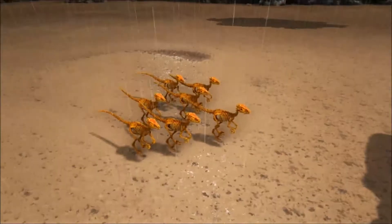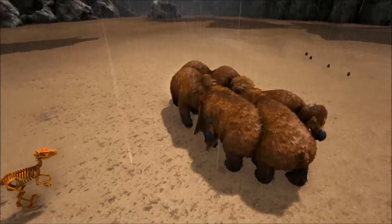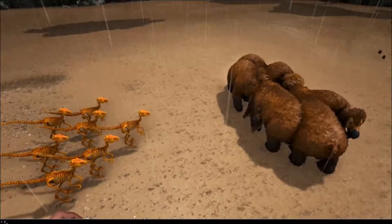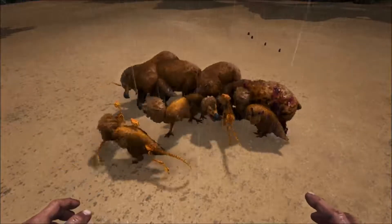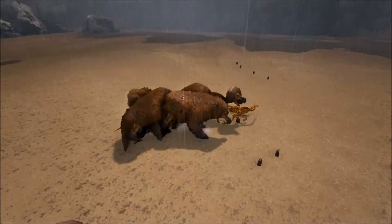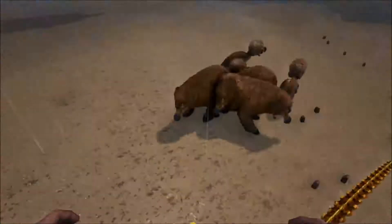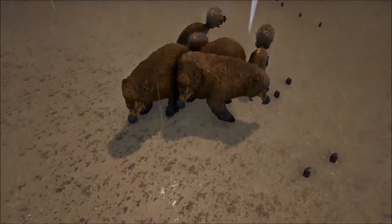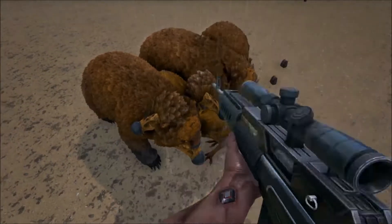Hier bin ich und ich habe jetzt hier sieben Acent-Raptors, und die werden angeführt von einem Alpha-Tier. Die sind zwar eigentlich alle Alpha-Raptor, aber das Alpha-Tier hier ist Level 4 und die anderen sind alle Level 1. Wir starten den Kampf dann mal. Jetzt gehen wir alle da rein, mal gucken, ob sie es schaffen. Die zerfleischen die! Meine Dodos - fein gemacht, haben alle zerfleischt. Da habe ich nochmal ein Level 4 gespawnt, die sind anscheinend stark. Wir kommen dann auch zum finalen Kampf.